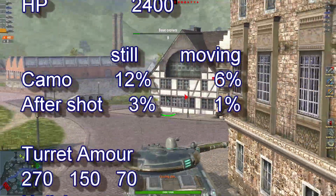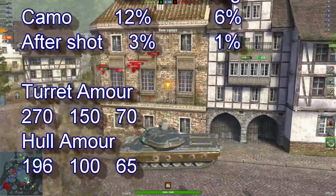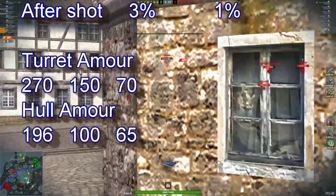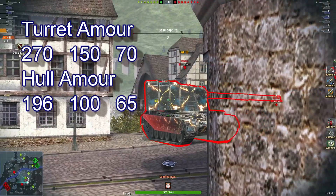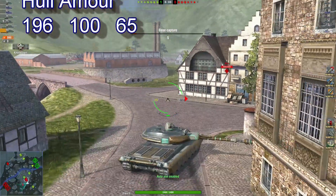After shot: three and one percent. Turret armor 270, hull armor 196. So sit back, relax and enjoy the replay.